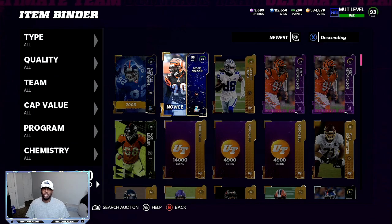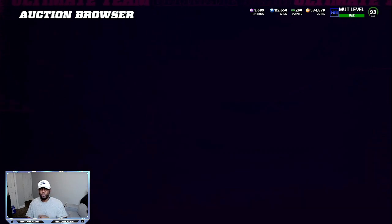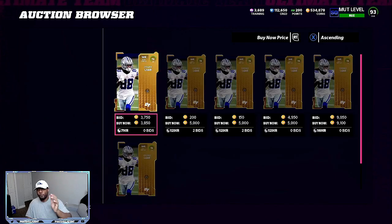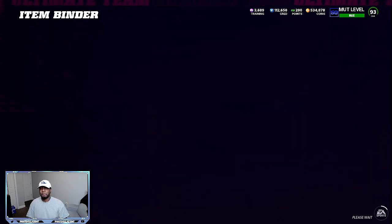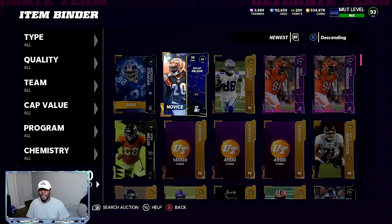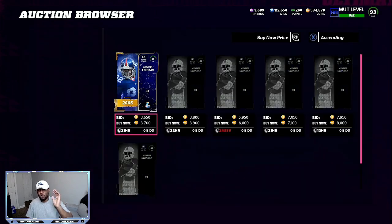Also, the 5,000 coin gold player pack has been hitting. I've been pulling a lot of elites out. When you pull a 78 overall gold out of that, you spend 5,000 coins for the PEC and you can resell it for about 4,600 to 4,700 coins. So opening the PEC gives you a chance to make coins, but when you lose, you might lose 600 to 700 coins at most. But you also have an opportunity to pull 85s, 87s, and limiteds out of that PEC compared to the 500 coin PEC.